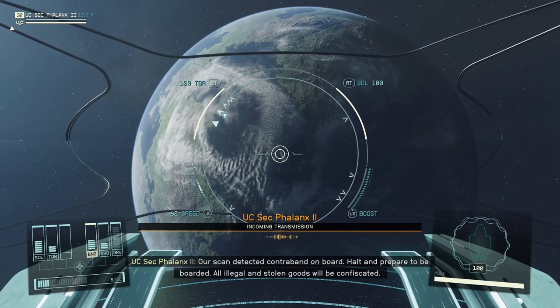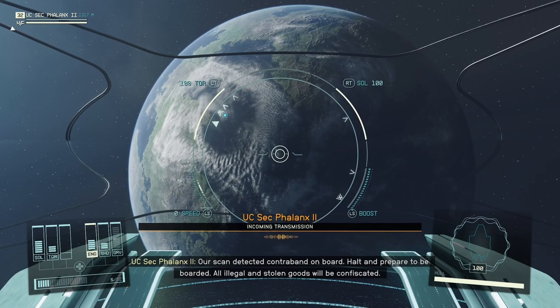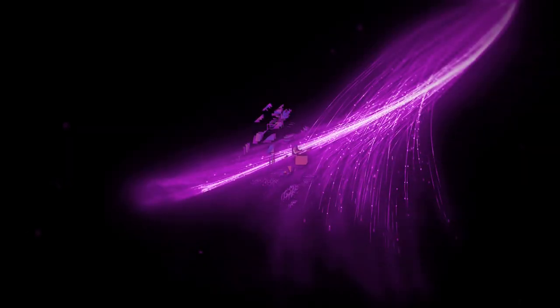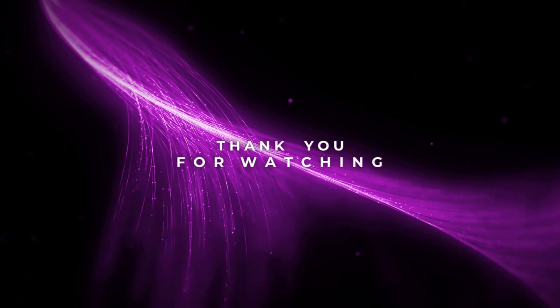Ironically enough, one of the better quest lines in Starfield arises from being detected carrying contraband, and you might actually end up getting some useful stuff for your ship if you wish to continue your smuggling endeavors. Hope you enjoyed this quick Starfield tip video. My name is Mike, this is Deconstructing the Game, and as always, I'll catch you later.